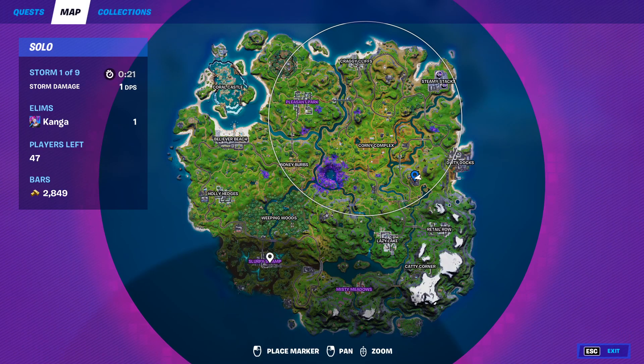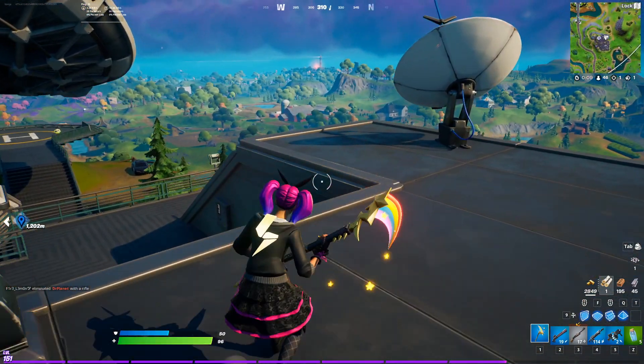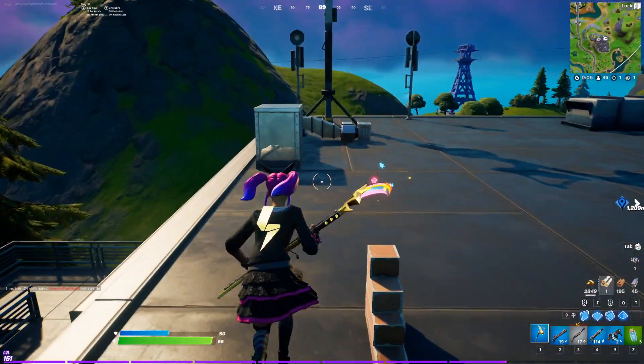Where you get all three of these weapons from is mainly going to be the satellite areas around the map — for example this one here, this one — all the areas where the giant satellites are and the IO guards can be found. Those places are where you're going to be finding these IO tech weapons. You can also get them out of chests, but you're more likely to find them at these satellite locations, and you can also get them from killing IO guards.